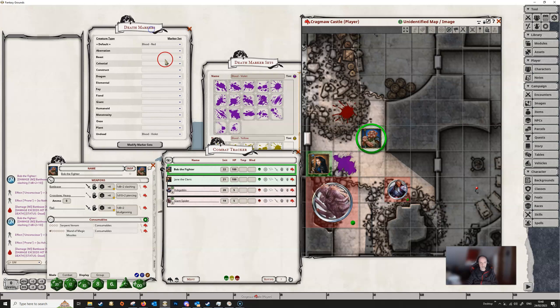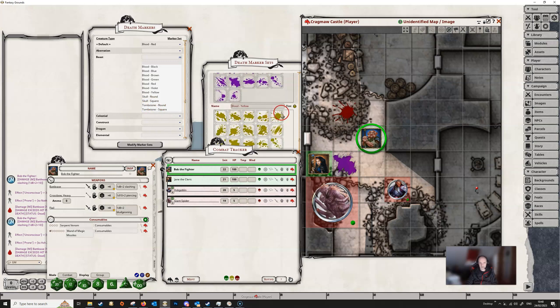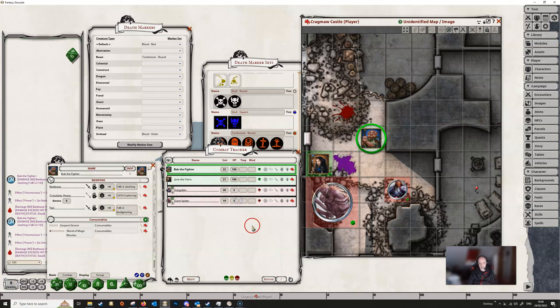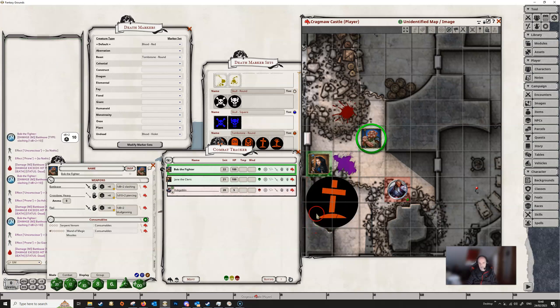We've got beast as a type — let's change that to tombstone square. We do some damage to the giant spider, and when it's dead it gives us a tombstone in the color we chose.